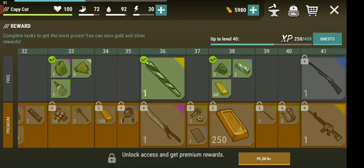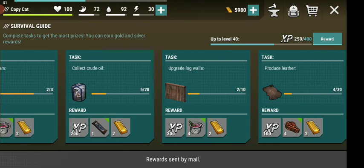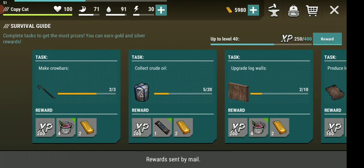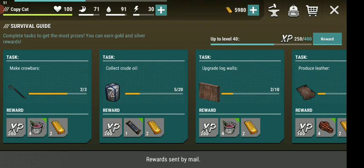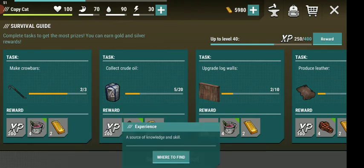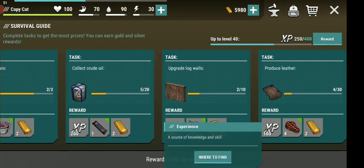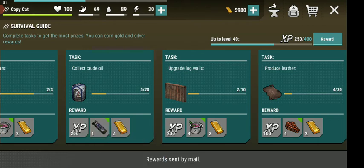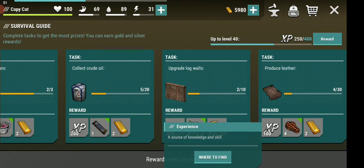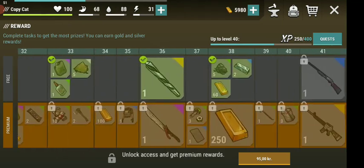When you tap the quests right here you have different quests — these are the ones that level up your character skills. But these right here are frozen. I'm only capable of completing one more for 200 XP and then I can't do the others. I've tried upgrading walls and working on leather but I'm not getting points for it. That's a little annoying because that's the only way I'm getting these rewards.